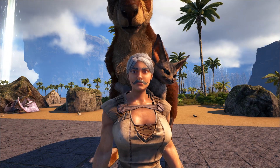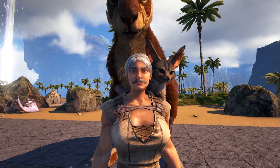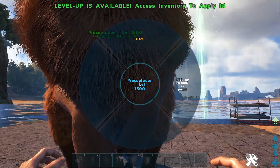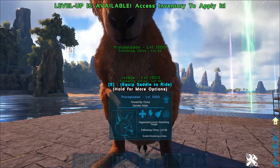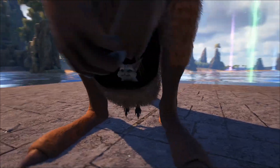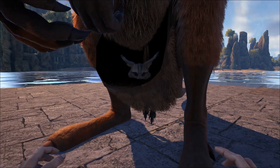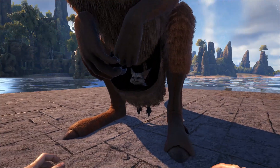Let's go ahead and test some of that stuff out. Here I have a Joboa sitting on my shoulder. Let's see if it can carry small dinosaurs in its pouch. Go over here, select Pickup, and then select Pickup Joboa in Pouch. There we go — grabbed it off my shoulder. And voila! My little baby Joboa is sitting in the pouch of my Procoptedon. That's pretty cool.